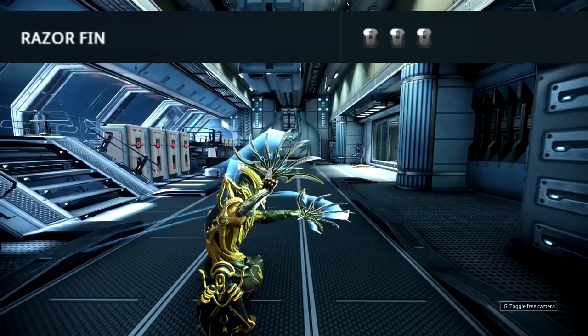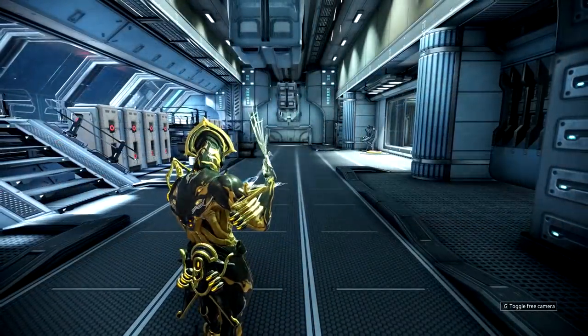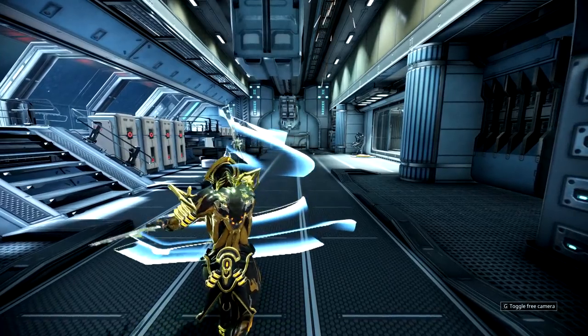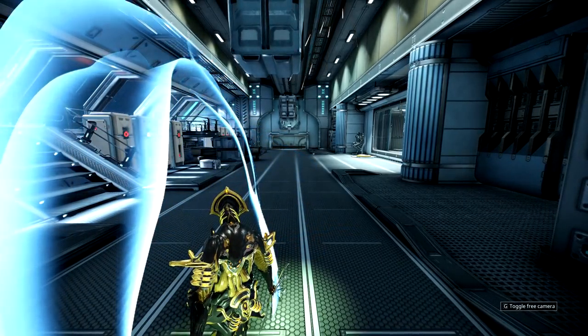The first combo is called Razor Fin and this is your standard button mash, though there is a bit of fanciness at the end. The combo starts off with a quick double strike that will hit all enemies in a cone in front of you. This is followed up by a downward strike that will hit enemies behind and in front of you, and if you align yourself correctly you can actually hit headshots.